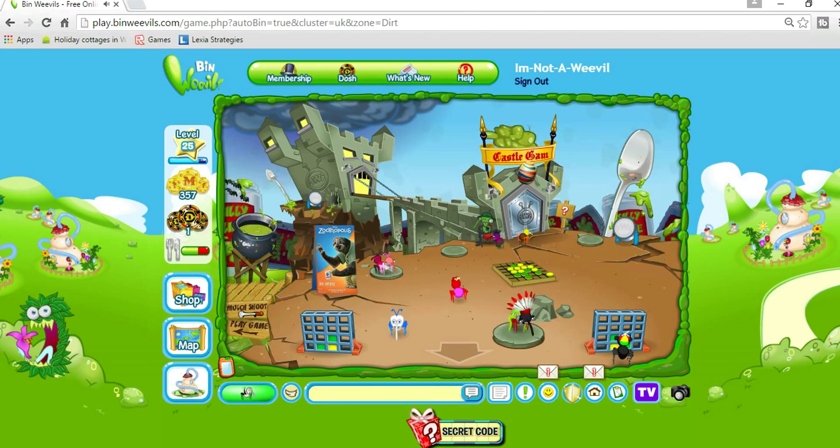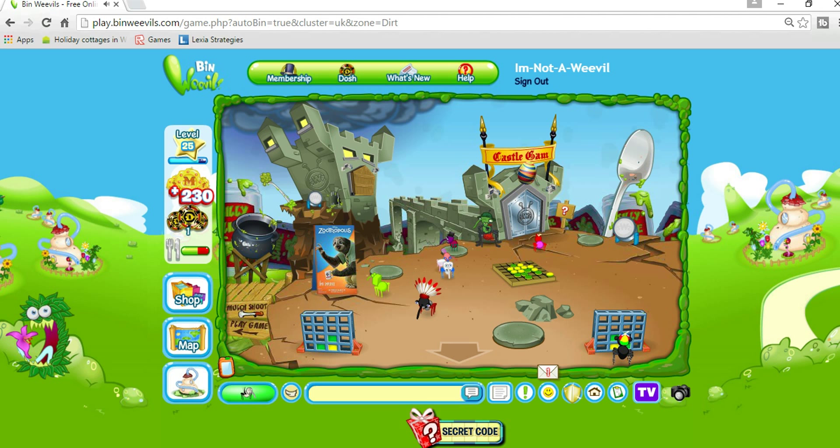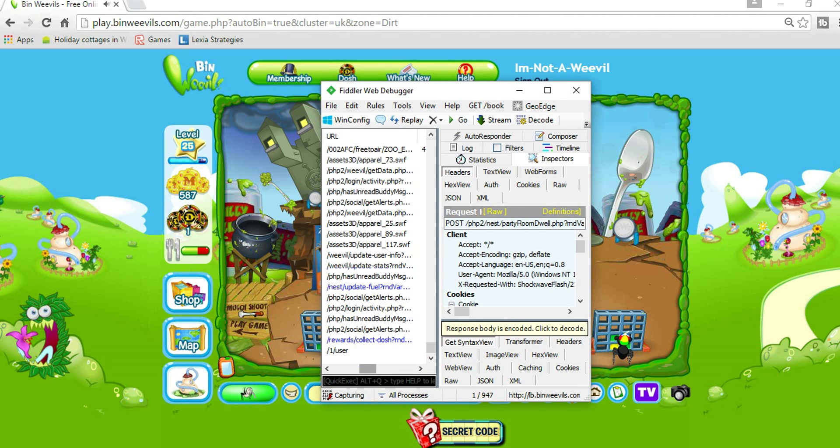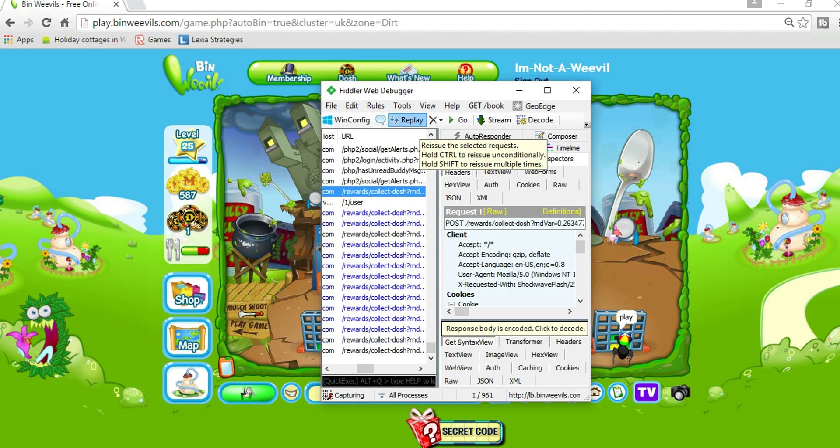Okay guys, it's just going off — just collect all the mulch. And as you can see there, I got 230. So just wait for it to be collected, and then you go on Fiddler and find reward slash collect jots, and you do the same thing as last time in the level video — just keep constantly clicking replay.